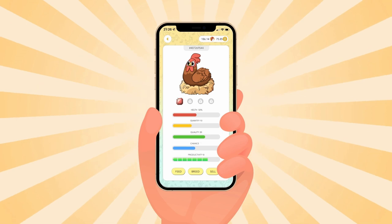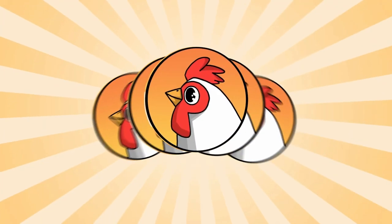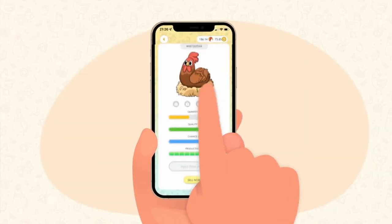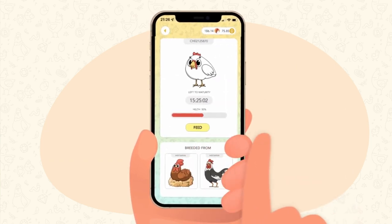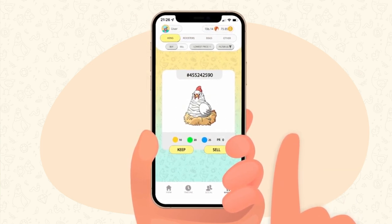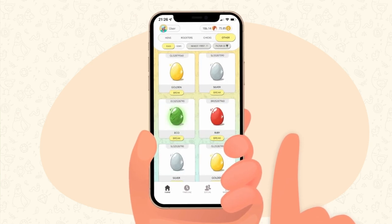You can always level up your NFT hen by using hen tokens. If you want to earn more hen tokens, you can start breeding your own chickens. For this, you'll need at least one NFT chicken and one NFT rooster. After breeding, you need to take care of the newborn chicken until it grows and becomes an NFT hen, which you can then sell on the market or keep for yourself to get more eggs.